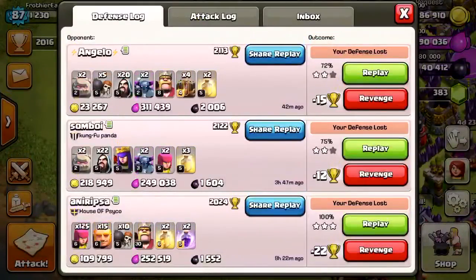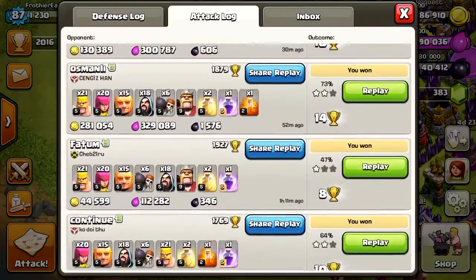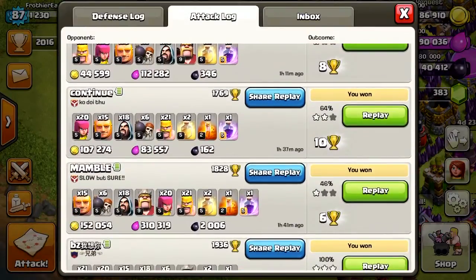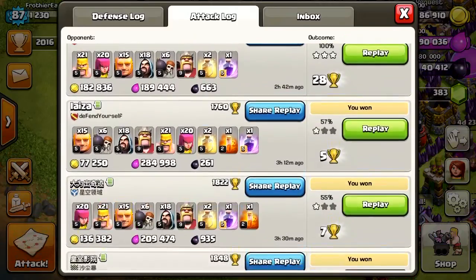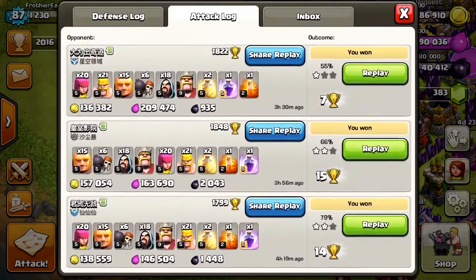As you can see, my defenses are not too good, but my attacks just look 300,000, 300,000, 100,000, 80,000, 300,000, 100,000, 200,000, 200,000, 160,000, 146,000, and then Dark Elixir.